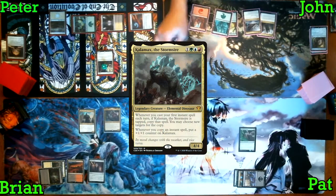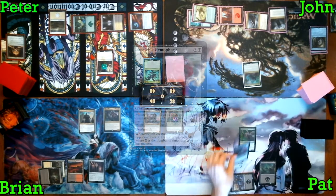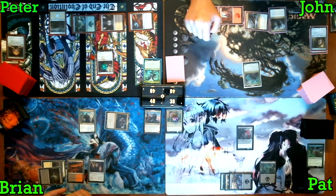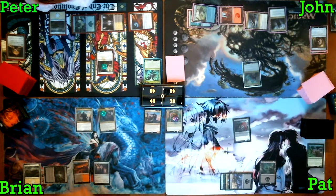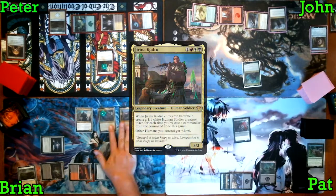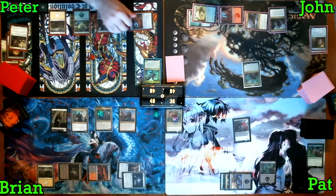John taps out to cast Kalimax and passes to Patrick. Patrick untaps, makes his land drop, taps three to mutate Insatiable Hemorrhage. In response, I kill Reclamation Sage because I don't feel like losing any life, putting a +1/+1 counter on Kelsine. I then cast my Sol Ring and tap four to cast my Commander, Jarena Kudro, which nets me one Soldier Token. I move to attackers, swinging at Peter who blocks with his Solemn Recruit.